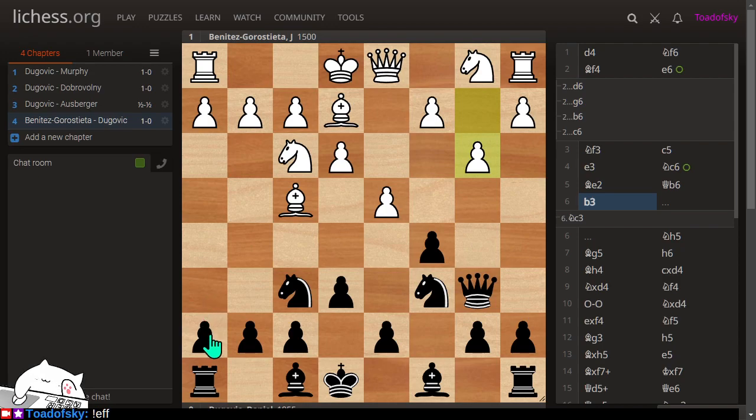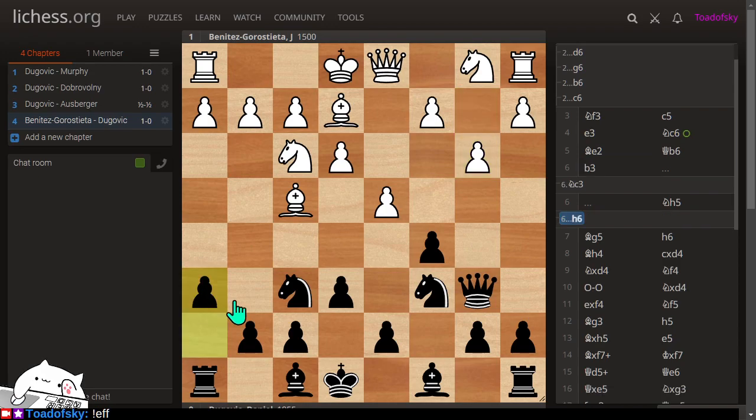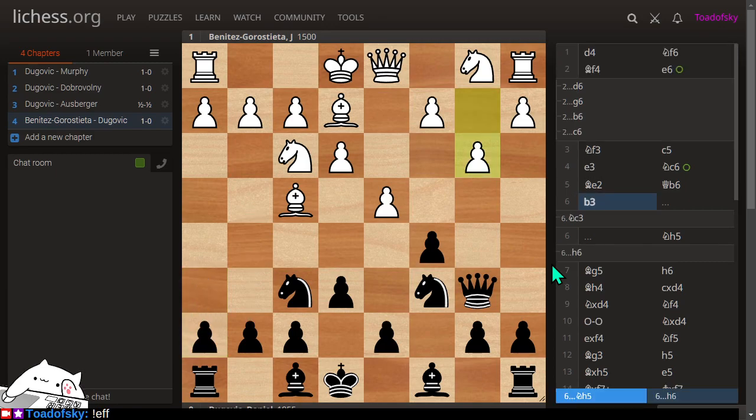After the game, my opponent pointed out this idea. I'm just able to fling this right away. My opponent and I were taking a look post-game with the aid of an engine on a tablet — might have been Hiarcs, H-I-A-R-C-S, or something like that. H6-G5 is super common. Maybe it was the engine that recommended that one. I would give credit to the specific engine, but I just don't remember the name of it.